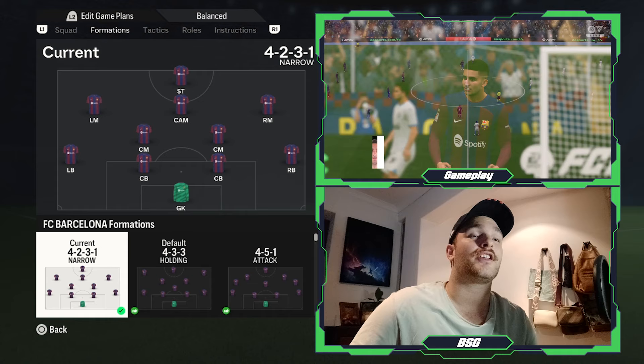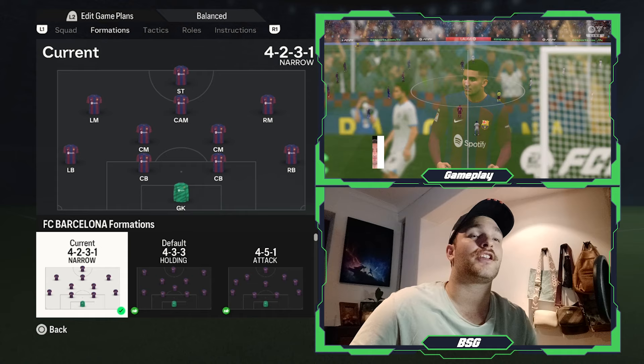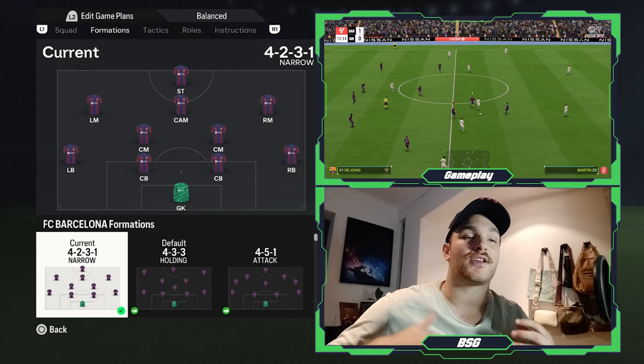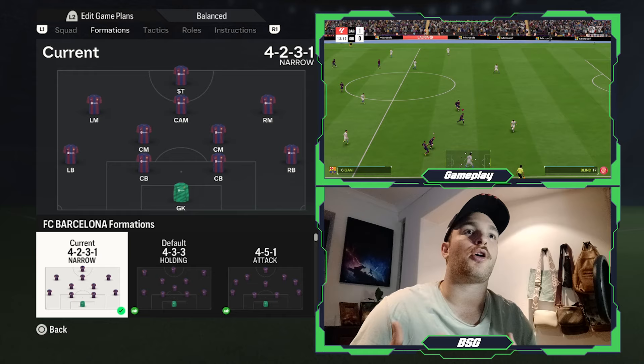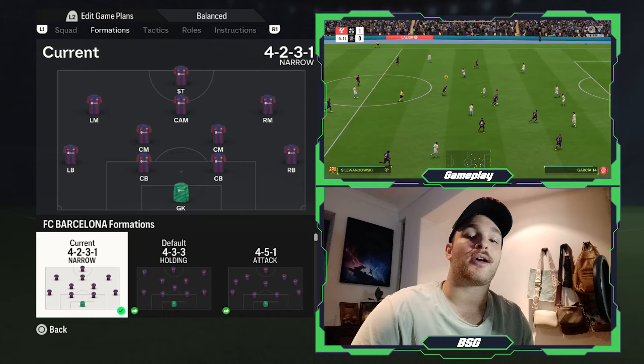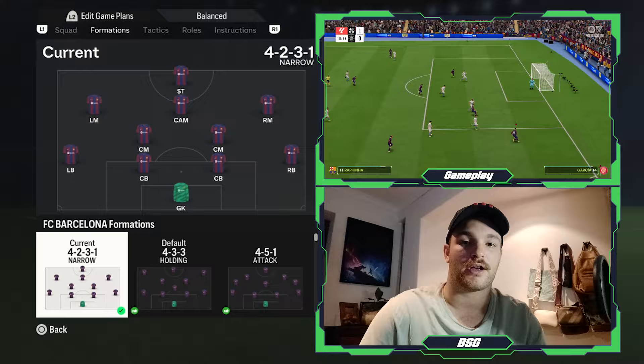Taking a look at the formation, it is going to be a 4-2-3-1 system — a narrow system. I've changed the two wider attacking midfielders into left and right midfielders respectively, and pushed the two DMs slightly higher up the field, making them into central midfielders. This helps with attacking fluidity and the ability to throw numbers forward, overwhelming the opposition with sheer passing between the lines. The formation: one goalkeeper, two center backs, two fullbacks, two central midfielders, one attacking midfielder, two wider midfielders, and one striker.